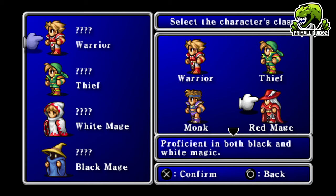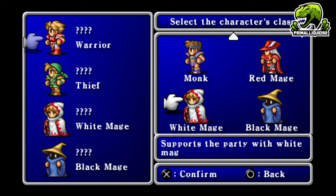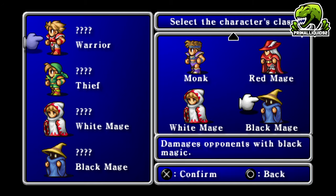The Red Mage can turn into a Red Wizard, which is a stronger version, but it's not really recommended for a first-time playthrough. Instead I'd suggest going for the White Mage and Black Mage since they specialize in their own elements. The White Mage is the best support character and the Black Mage dishes out elemental damage.